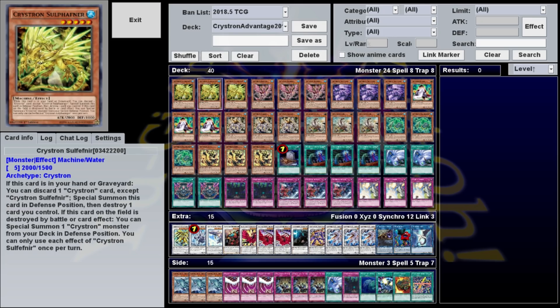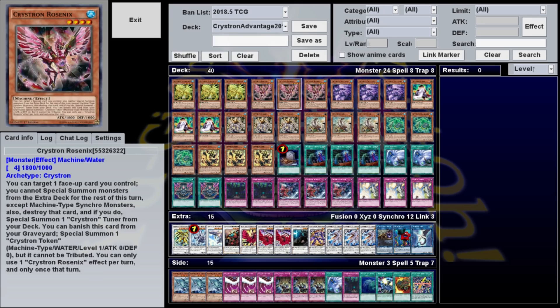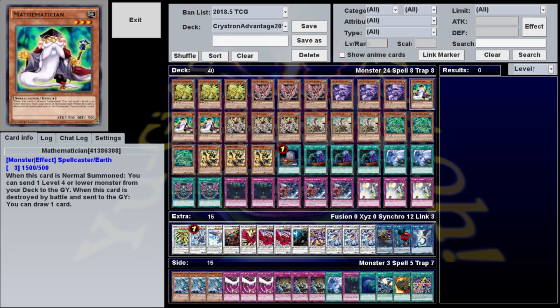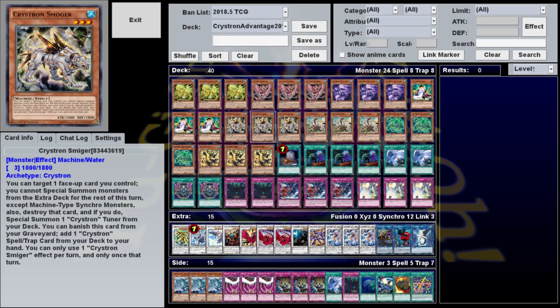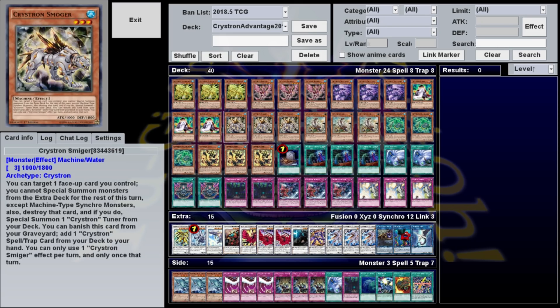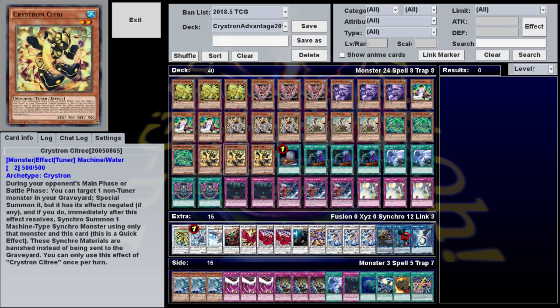For our monster lineup, we're playing three Crystron Solfefnir, three Crystron Rosenix, three Crystron Feistvern, three Mathematician, three Crystron Smiger, three Scrap Recycler, three Crystron Prezordal, and three Crystron Citri.